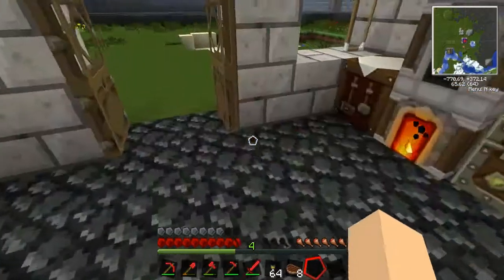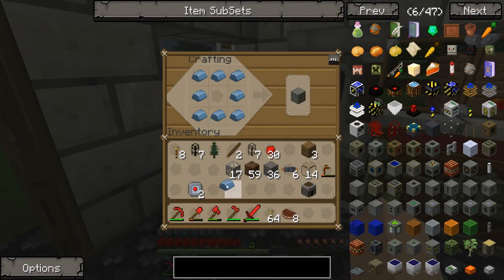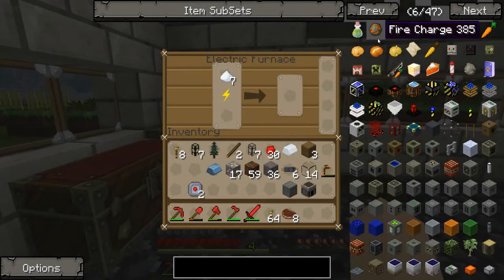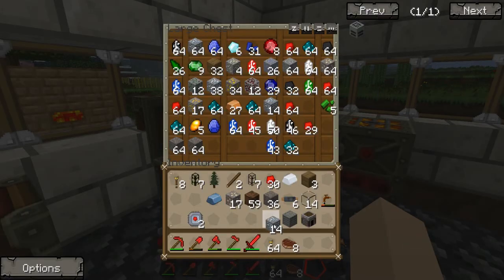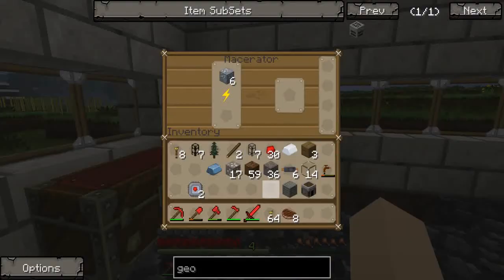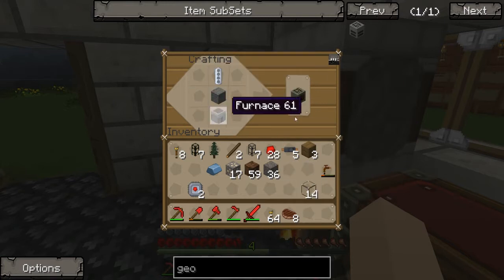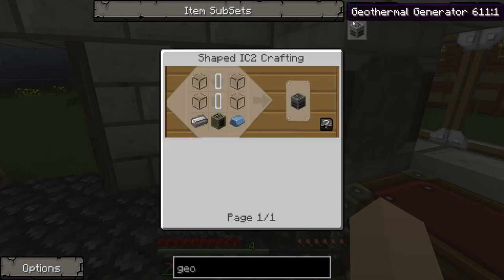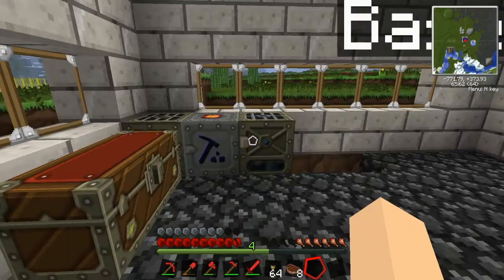Most likely I'll have to make a pick out of that. So I can... I'm gonna need more tin than that, I'm pretty sure. Because that takes tin. That should be enough - eight, sixteen.